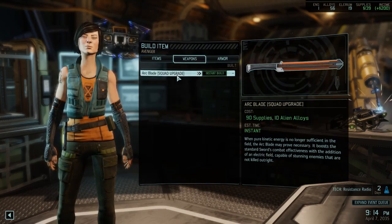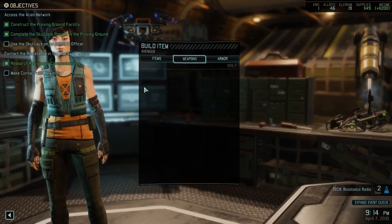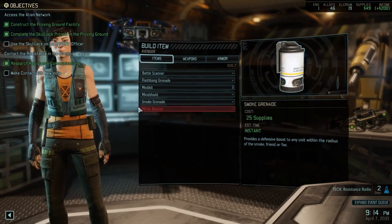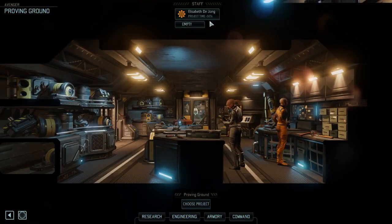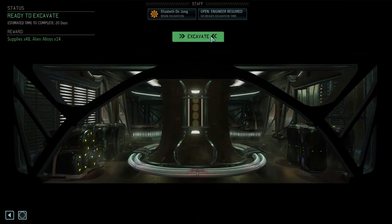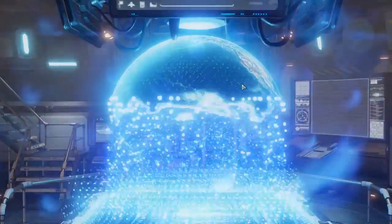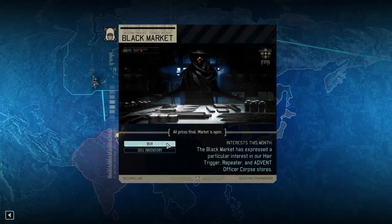No. We do want to buy the Arc Blade — it's a large section of our supplies, but it's just a really cool sword, so we're going to do that. We're still looking to get a couple more faceless corpses for a Mimic Beacon. I want to go to the Proving Ground and drop Elizabeth from there. We're going to have her start to clear out the alien machinery. I only have one engineer — getting another engineer would be very useful after the next supply drop.